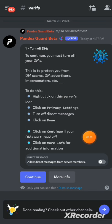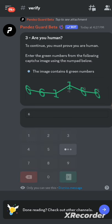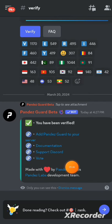After you click on Continue, you'll be brought to a page asking if you are human. To continue, you must prove you are human — enter the green numbers from the flowing captcha images in the numpad below. The image contains six green numbers. For example: 661166. Enter those numbers to prove you are human. Once done, click on it and you'll be told you have been verified.